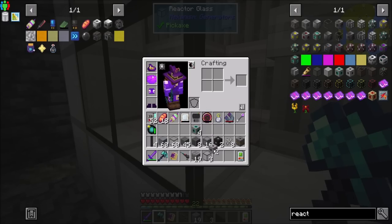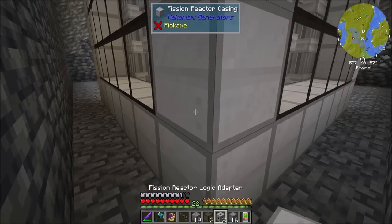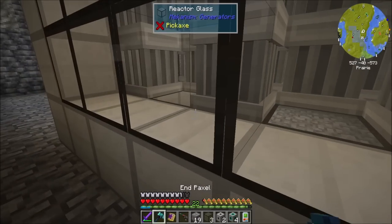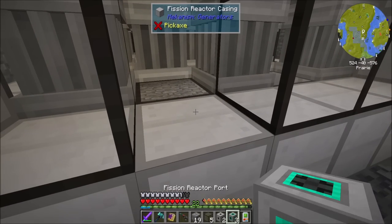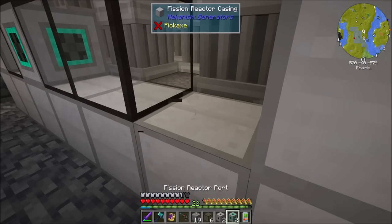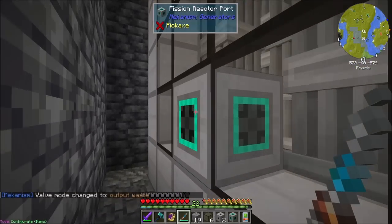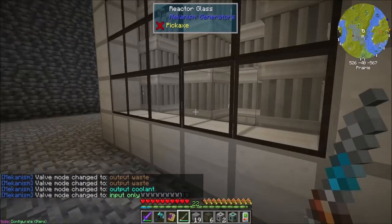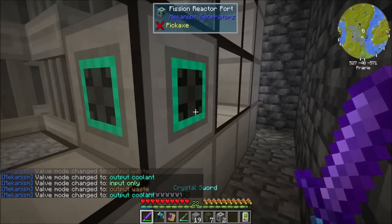Now we're going to need some imports and outputs. I may have made this a little compact for my redstoning, but we'll be fine. So we're going to want fission reactor ports — a port for water to go in, a port for reactor fuel to go in, and I'm going to put it here for the output waste. Using my configurator, we can specify output waste — pretty sure green is input. And then the final one is output coolant, which I usually stick over on this side. So you'll output coolant.